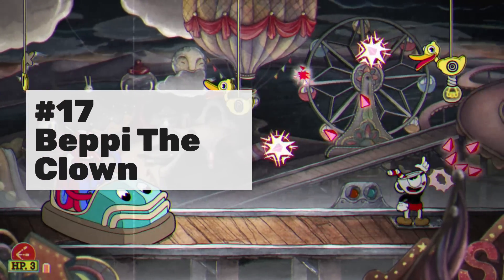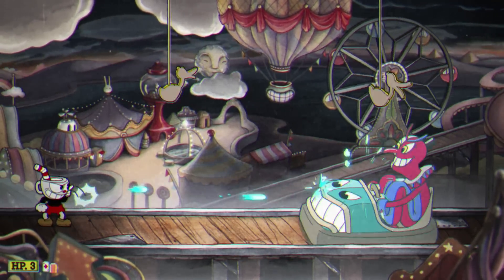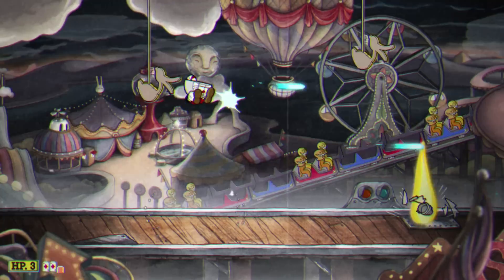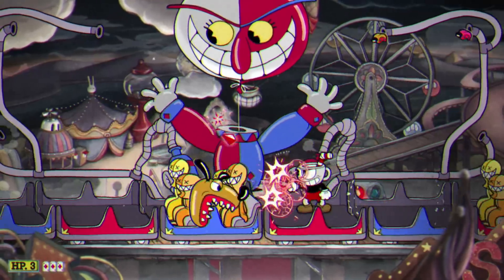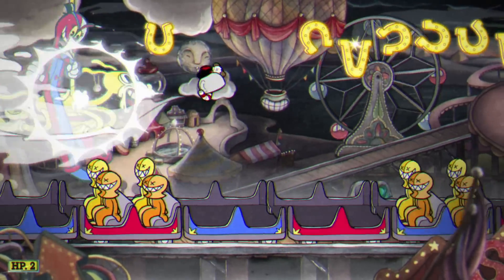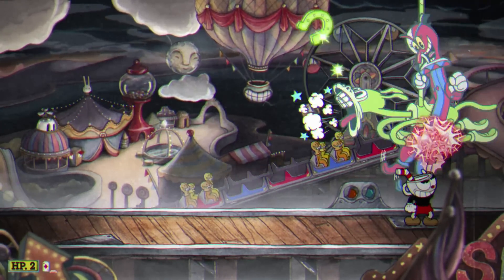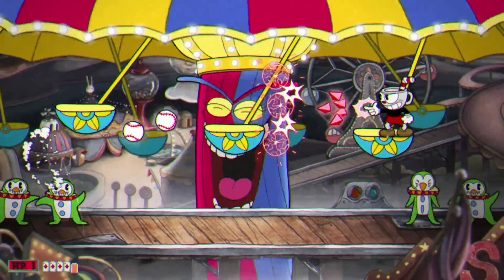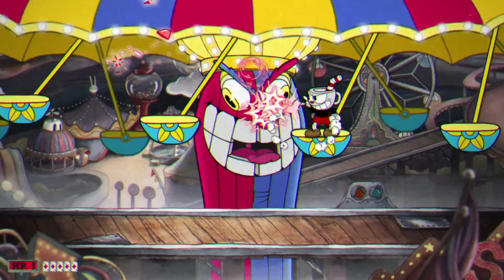Number 17 is Beppi the Clown. Beppi himself isn't the main issue — it's everything else going on. First phase he tries to run you over with his bumper car while ducks at the top can clash with you when jumping. Second phase he calls in a train and the train is your demise — you can bump into and take damage from passengers. The third phase has horseshoes shooting out horizontally, forcing awkward jumps. The final phase he turns into a big top with minions throwing baseballs — the Smoke Bomb is a savior here, letting you dash through them in midair.